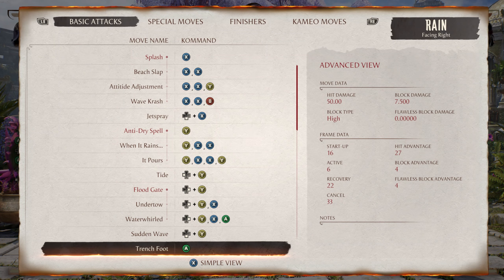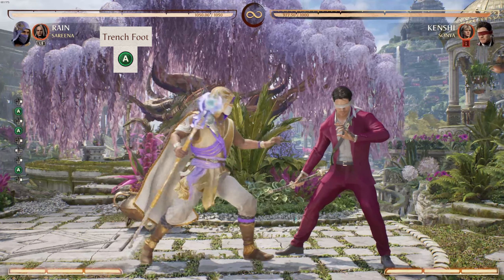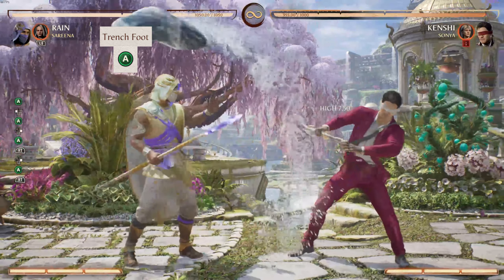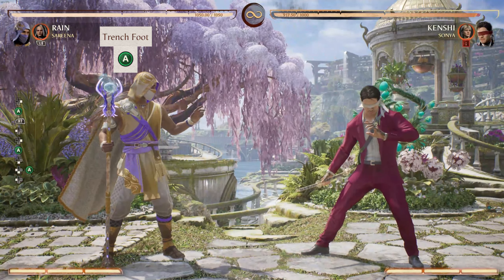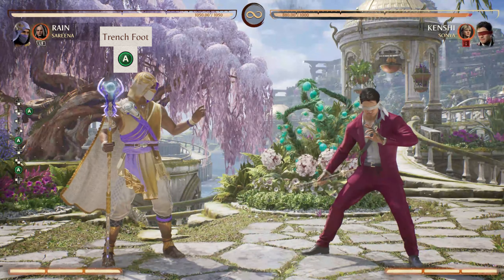The other safe on block attack we have is Trench Foot, which has a Block Advantage of 4 frames. This is a high attack — so even though it comes out of the ground and looks like a low attack, it's not. This can be great for getting people out of the air. Look, I can block before Johnny — that's showing you how it's safe. This can also be chained into specials such as your Geyser, but just know if they block the Geyser, you're going to have a longer time to recover.